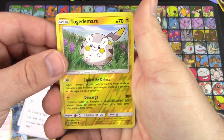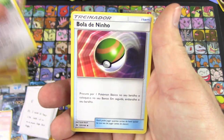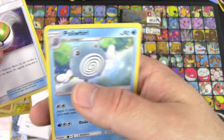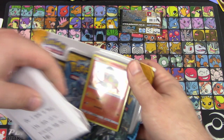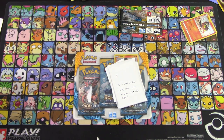Last pack before I turn it over. We do the pack trick — got a reverse holo Togedemaru, Mareanie, Crabrawler, Eevee, 'Bola de Ninho' — and a Poliwhirl. In other words, a Nest Ball. Alright, the rest of this is all yours — you've got your own little pack of cards and your three-pack blister to open.